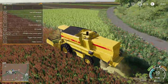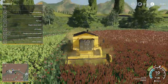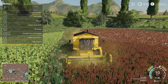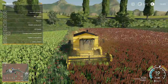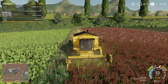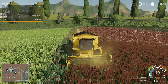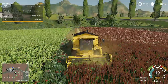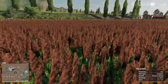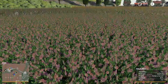So sorghum is something you could harvest with the harvester — I didn't even know that was a thing. While I have that one working on the edge of field eight, I'm gonna go over here to field seven that we have.